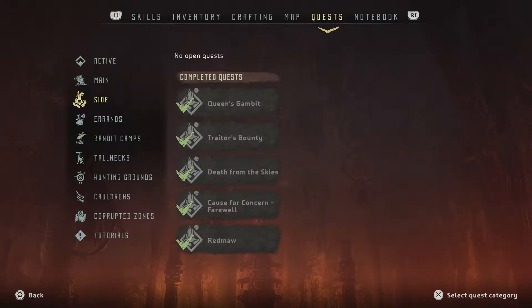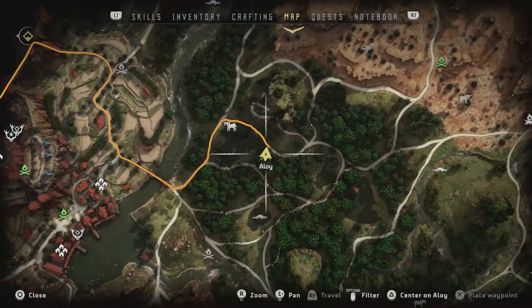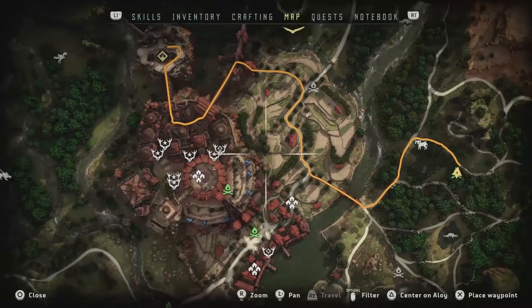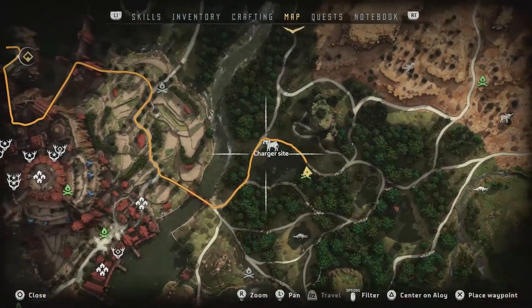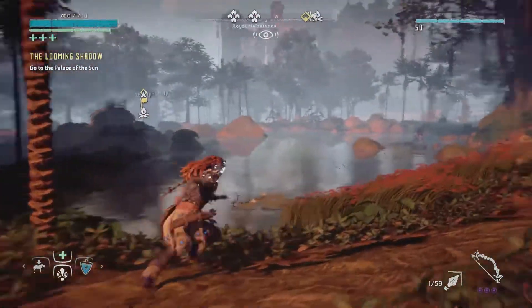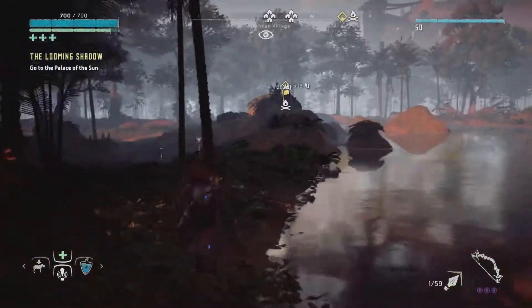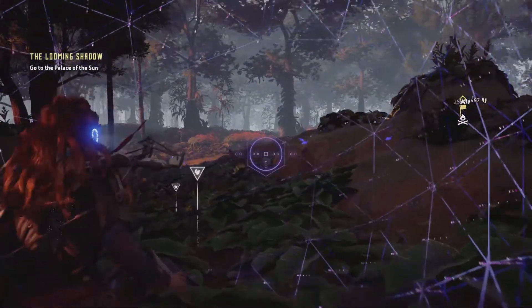So those are the 11 side quests that you need to complete. They're mixed up in side quests and errands. As long as you have all of those side quests complete, then when you go towards the end of the game, you will achieve the trophy, which is to have all allies join you.